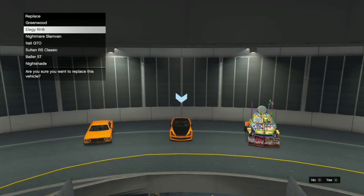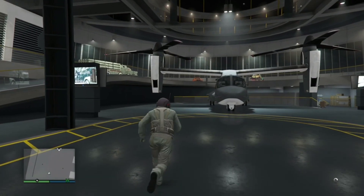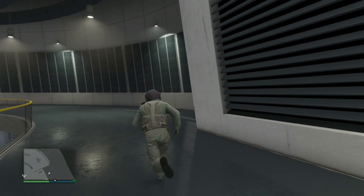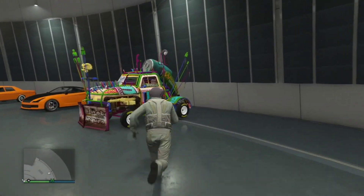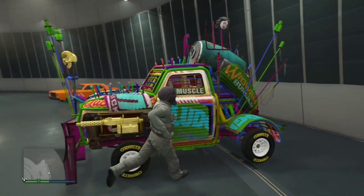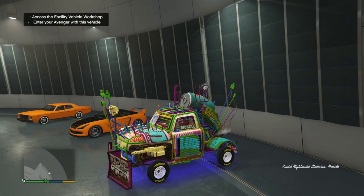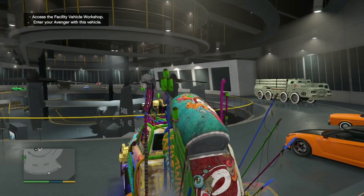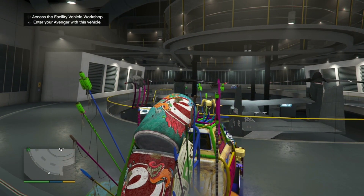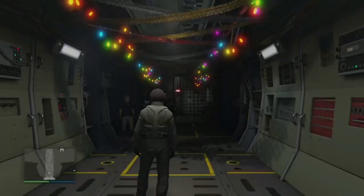Just select the car over a car — I'm going to swap it for this Elegy. From here, go to your Nightmare Slam Van, which is just over here. Simply go over to your Nightmare Slam Van and press right on the left D-pad. Once you press left on the D-pad, you don't see your car inside the Avenger — it's very weird, it's just glitched out. Press left on the D-pad and you should be in a black screen, spawning inside the Avenger with no car — your character should be standing in the Avenger with no car at all.